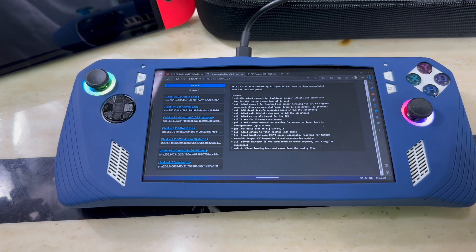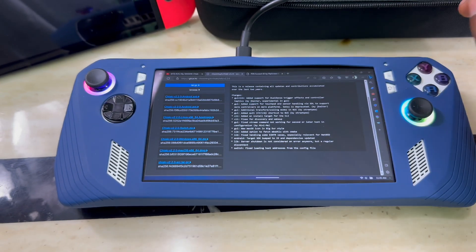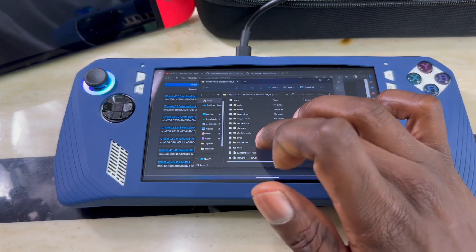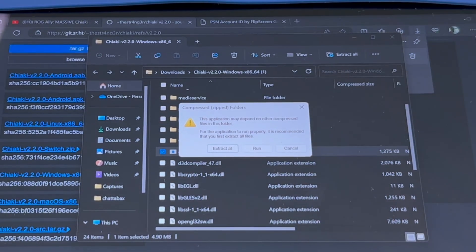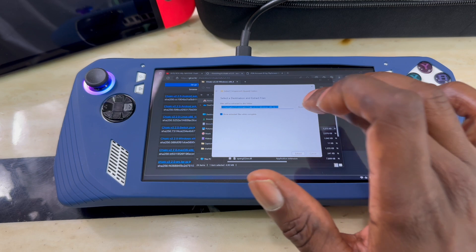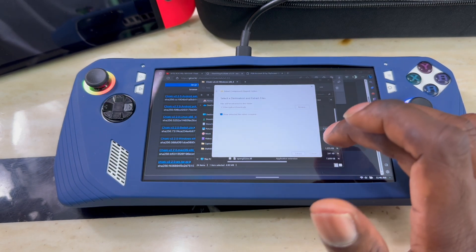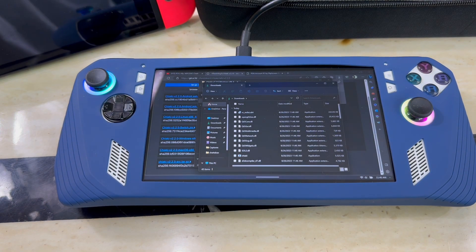Go to the website — link is in the description below. It's a new version that just came out, version 2.2. Make sure you download it and extract it. As you can see in the video, when you finish downloading, just follow the steps. Go into the files, extract all the data, and make sure you put it in a folder where you can access it later.